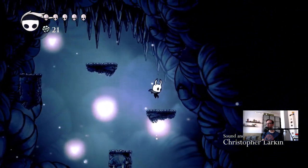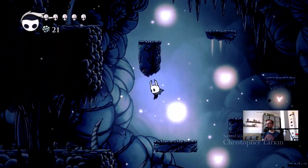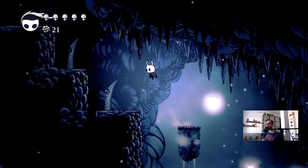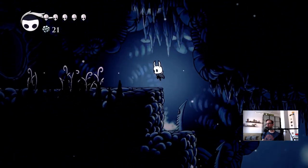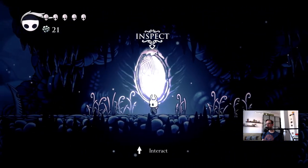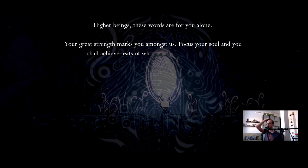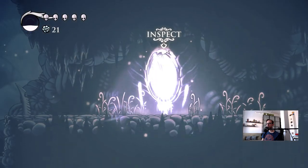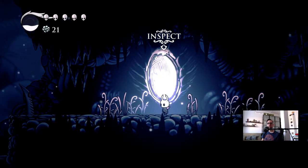If you hold jump longer, you go higher up — good to keep in mind. 'Higher beings, these worlds are for you alone. Your great strength marks you among us. Focus your soul and you shall achieve feats of which others can only dream. Collect soul by striking enemies. Once enough soul is collected, hold to focus soul and heal.' Interesting.